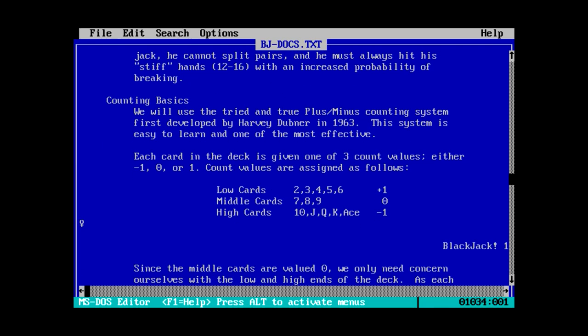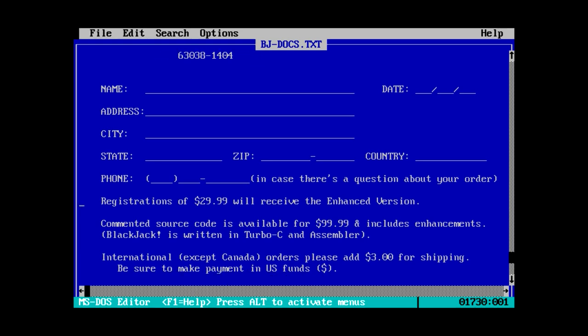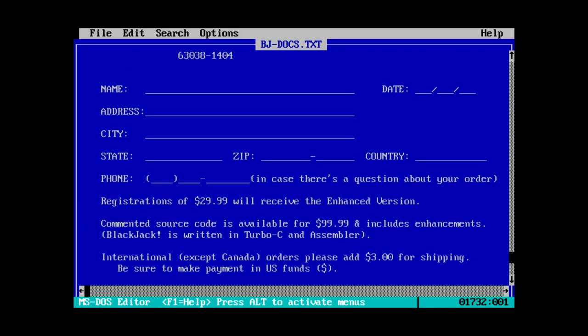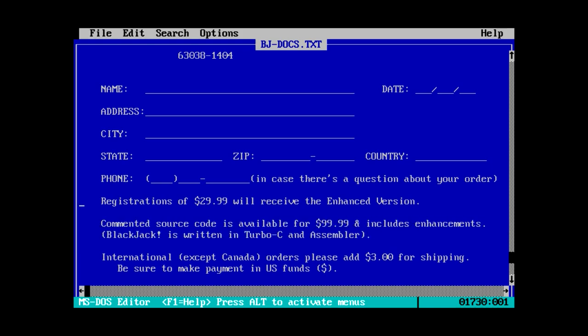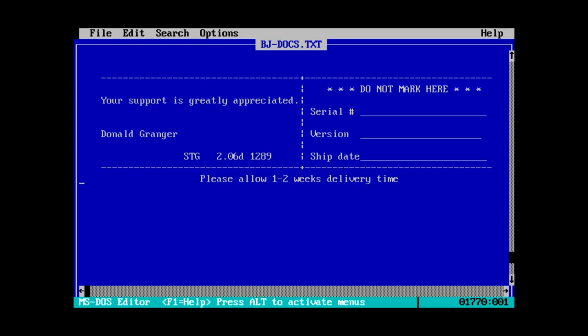This program even goes the extra mile to teach you how to count cards. Mental note: don't ever let them catch you doing that in Vegas. So this is apparently $30 software for a quote 'enhanced version', which I don't know what the difference is going to be. But apparently you can also spend $100 and get the full source code. So that's kind of interesting. If this is as powerful a program as this document is leading us to believe, then having source code available would be interesting. But that also means this is a $30 Blackjack program, so it better actually be really good.